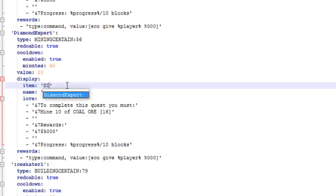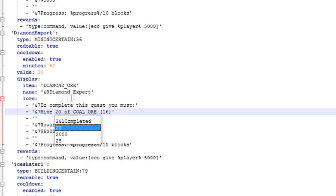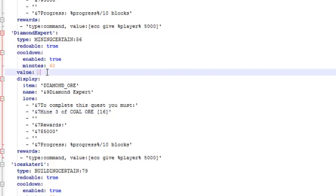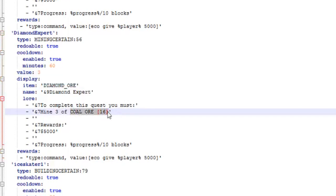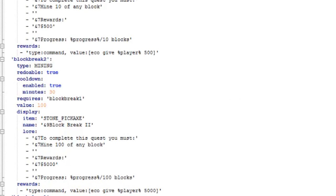Set the GUI item to diamond_ore so that block appears in the GUI to represent the quest. Change the display name to 'Diamond Expert'. For the purposes of this video I'll set the value to three rather than twenty. Set the reward to ten thousand dollars. Under rewards, set the type to 'command', and the command itself to '/eco give {player} 10000' — so whichever player completes it will receive that amount of money.